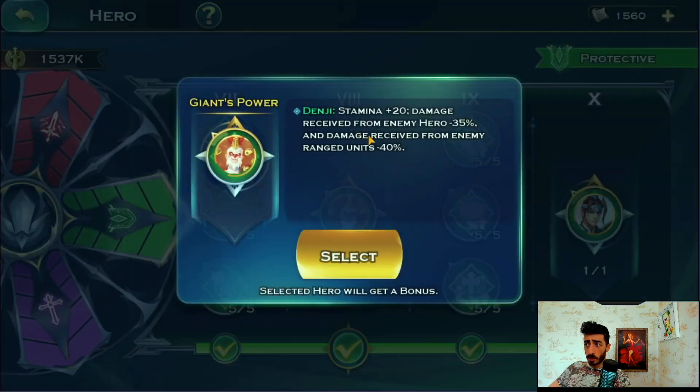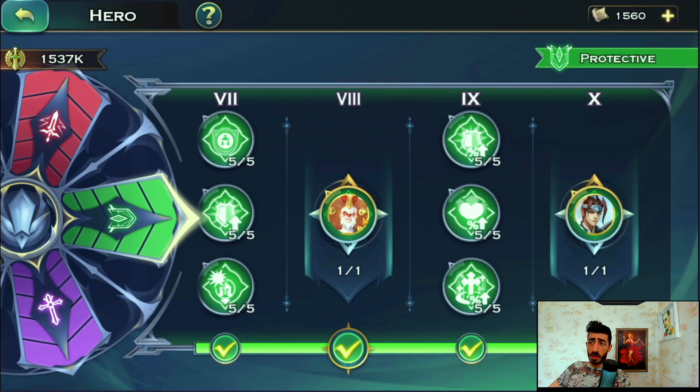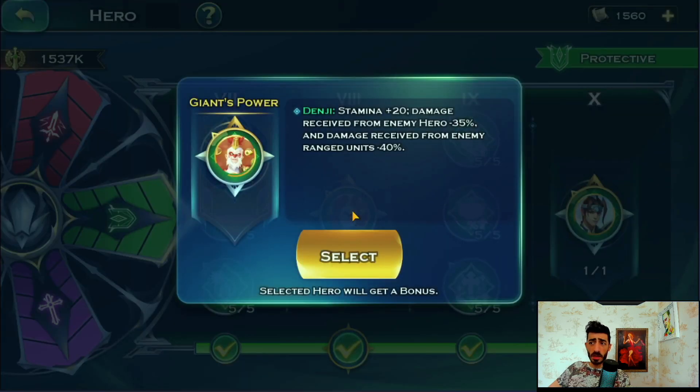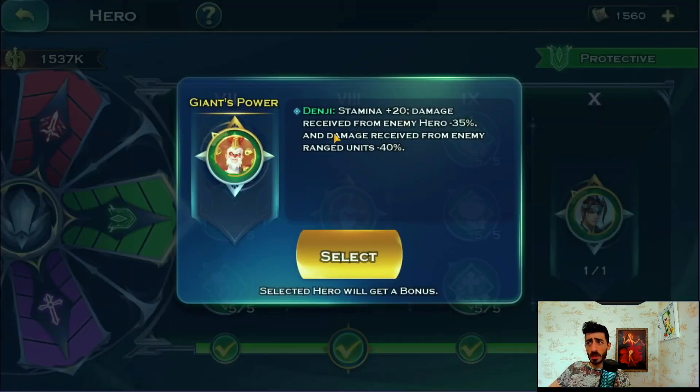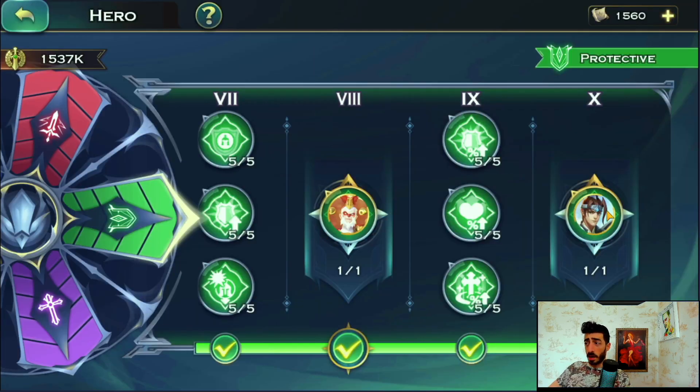The next green one says: damage received from enemy heroes minus 35% and damage received from enemy range units minus 40%. I've had this on Denji from the very beginning and never changed it. Denji also has deflection from his ability which reduces range attack damage on him, so it makes him really tanky. When I pop his dumpling he's going to stay alive. You can change this to any tank that you feel is collapsing early, but I like this one on Denji.